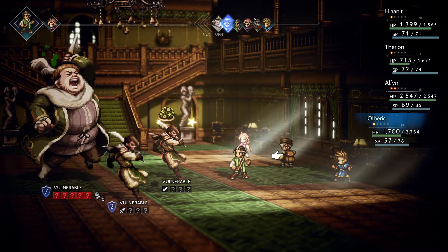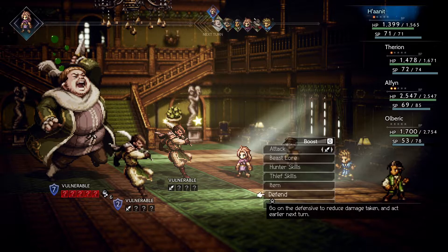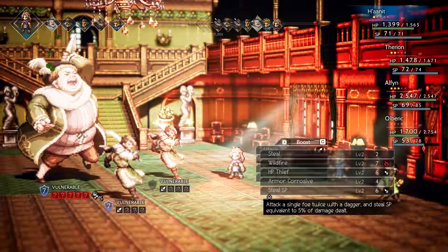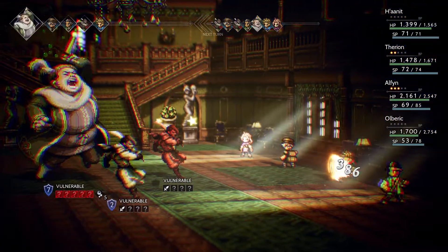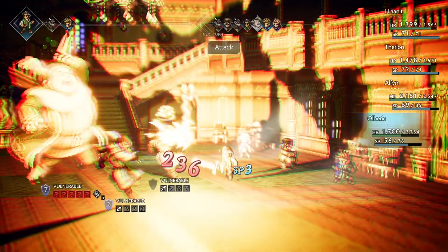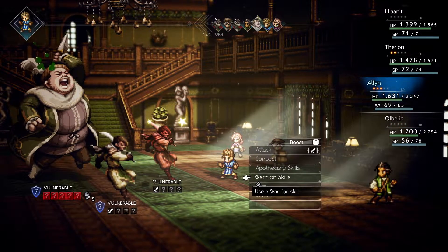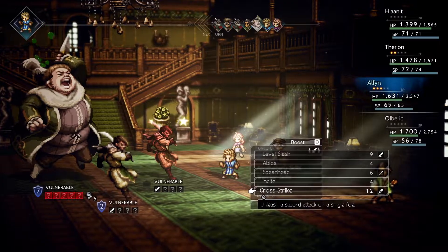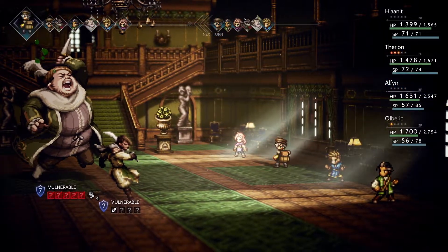Let's actually heal Therion — I'll boost it just in case, can never be too sure. I'll defend with Hannit to build a bit more BP so we can fire up another Steel SP. This guy's taken like 5,000 damage so far — this HP scaling is rough. But it looks like it's almost out, so we won't have to go too much longer. We could use Cross Strike — that might work pretty nicely. The bodyguard's out: almost 2,000 damage from Alphen. Pretty impressive.